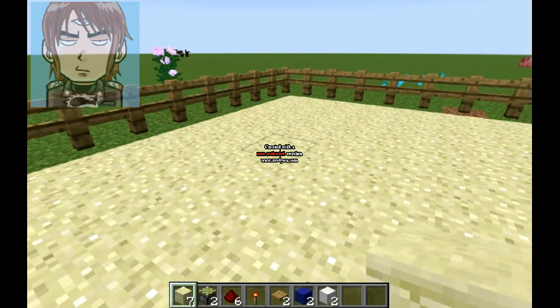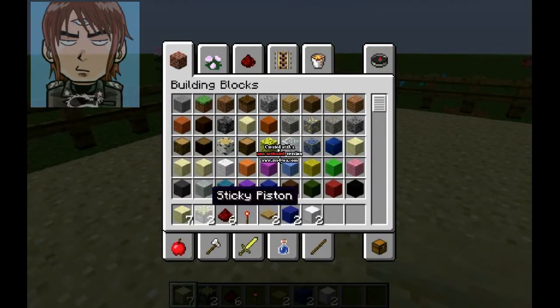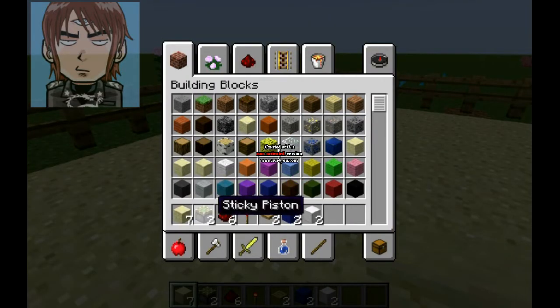So what you need is 7 blocks of sandstone, 2 sticky pistons, 6 pieces of redstone, 1 redstone torch, 2 wooden pressure plates, 2 pieces of blue wool, and 2 blocks of iron.